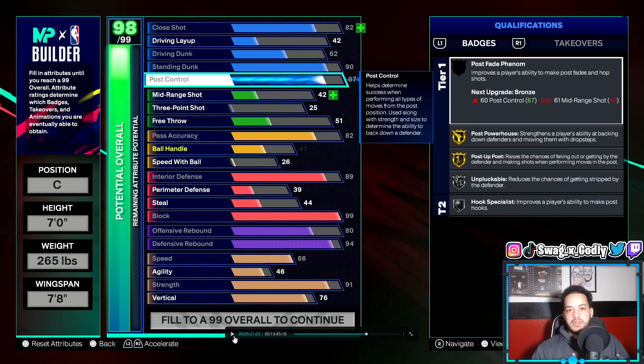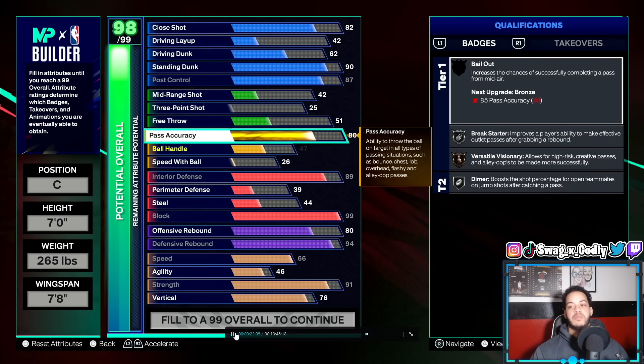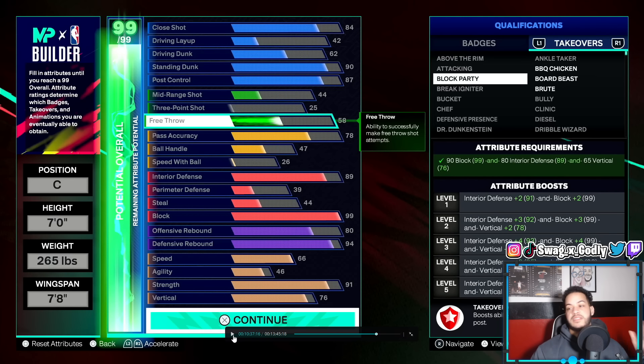You are lacking in free throw — you only have 51 free throws — so I'd recommend lowering something, probably pass act to 75 instead of 82. But this is just a template. I'm mostly going to be in the competitive pro-am and proving grounds. You guys can take this build and tweak it how you like. If you take into account the max badge plus one, you can lower your block and interior a little bit, only get hall of fame paint patroller, then use your plus one max badge to get legend paint patroller. That way you can keep more attributes — maybe get 96 d-board for hall of fame rebound chaser, raise your pass accuracy, raise your free throw. There's a lot you can do with the build.